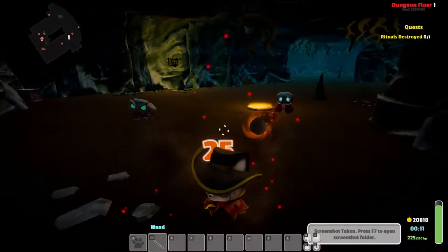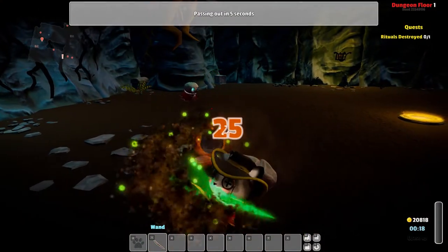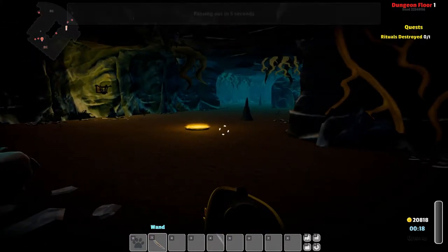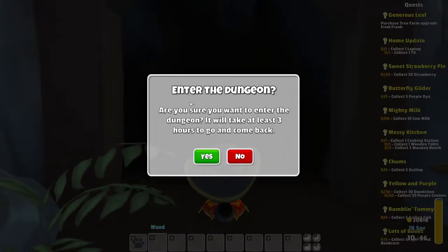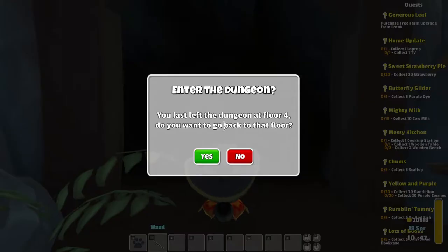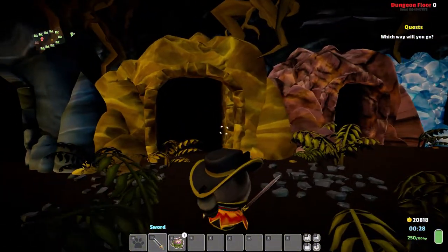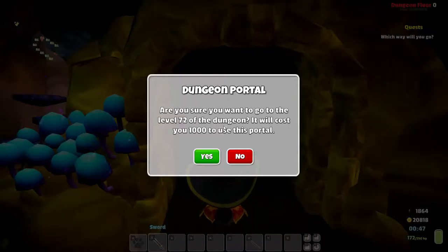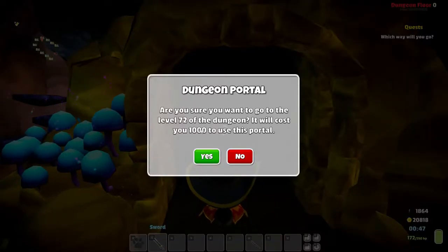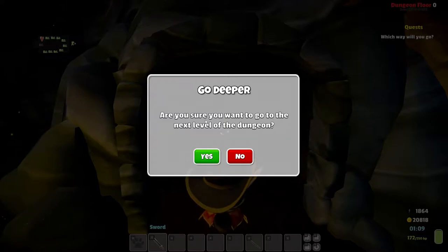If you die during a level but don't have a life charge in your hotbar, or even decide to leave the dungeon in the middle of a level, you will be teleported back to the dungeon cave entrance where Ash is. Once you decide to get back into the dungeon, you will be prompted whether you wish to keep playing at the level you were at before or go to the main room where the portals are. If you've gone through a big part of the dungeon and wish to jump to advanced level portals, you must pay a fee to get quick access to those higher levels. However, you are free to start from level 1 as many times as you wish for free.